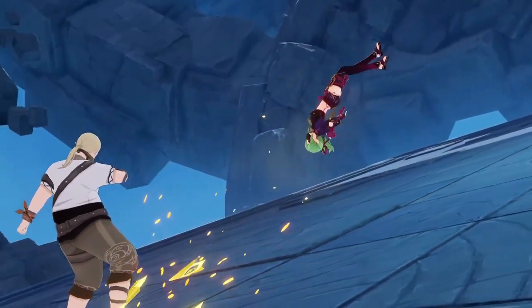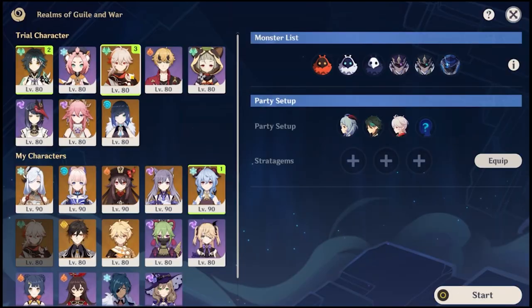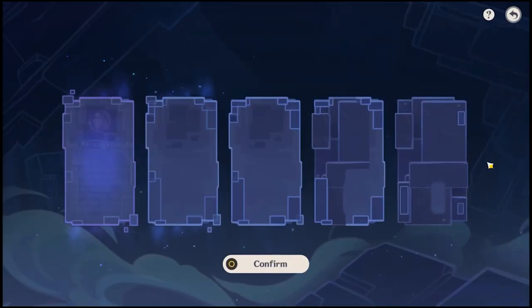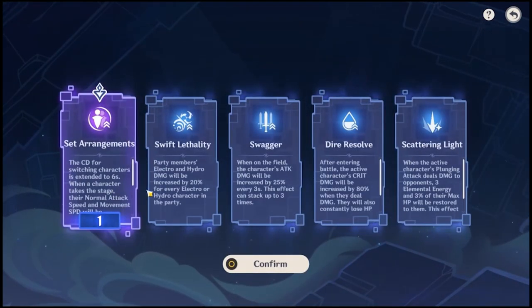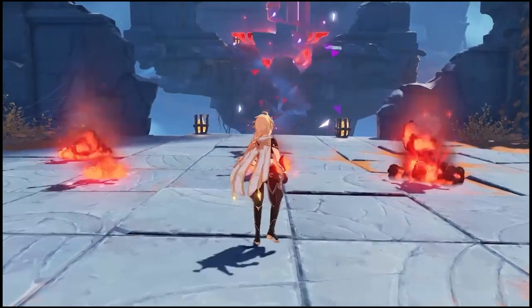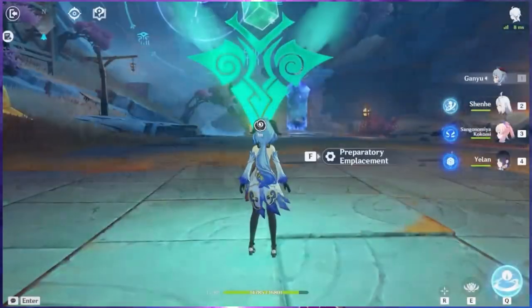This event is going to be a little bit easy if you have high-level characters, but if you have low-level characters don't worry — there will be some loaner characters at level 90 that you can use. However, this event is a little tricky because of a mechanic similar to other domain events.